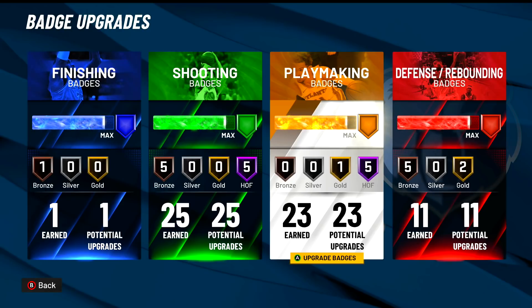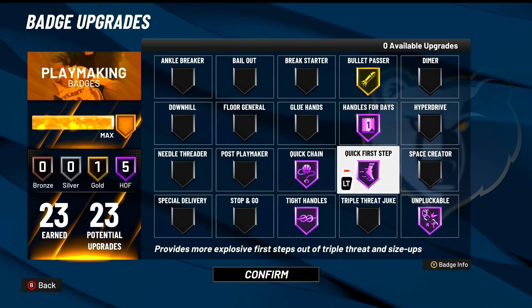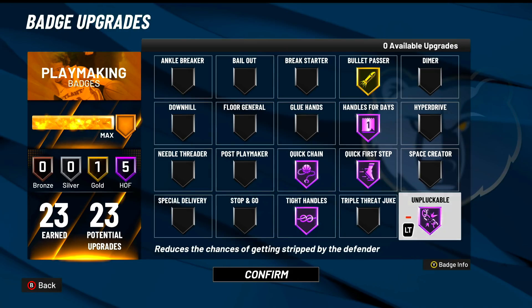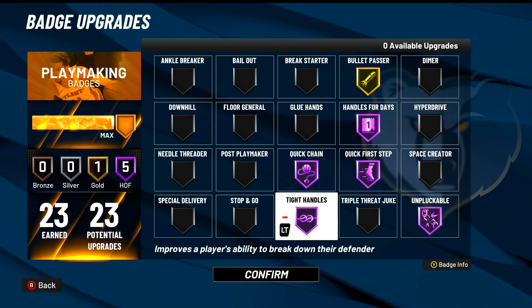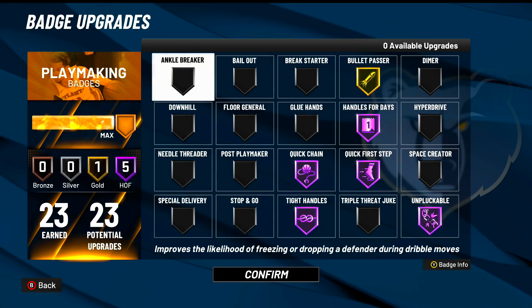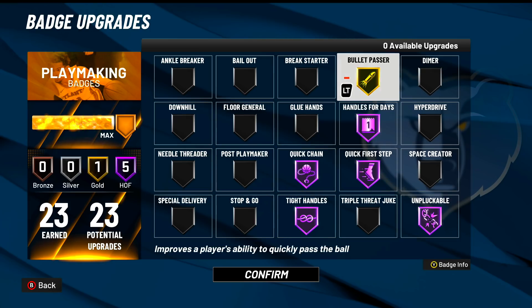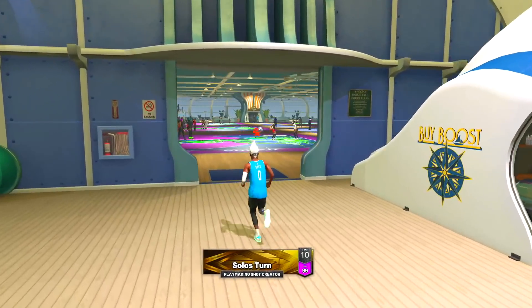The main setting that matters is pro stick orientation — make sure that is on absolute. Pro stick function I put on dribble moves. Those are my controller settings — not a lot of them matter, just a couple at the top. For my badges on my 6'2" play shot, I have 23 badges. I play a lot of twos: handles for days, quick first step, quick chain, and tight handles — tight handles is what's going to freeze up your defender.